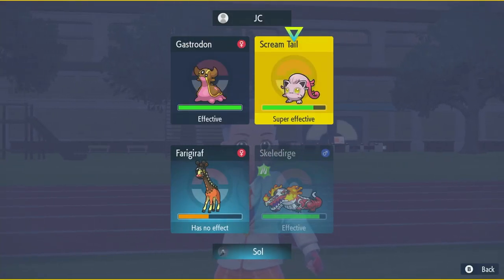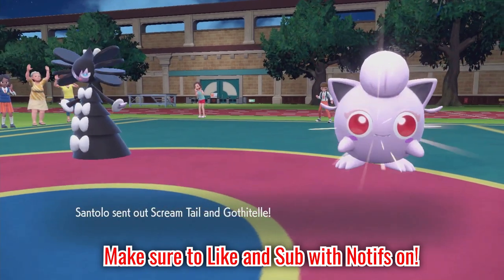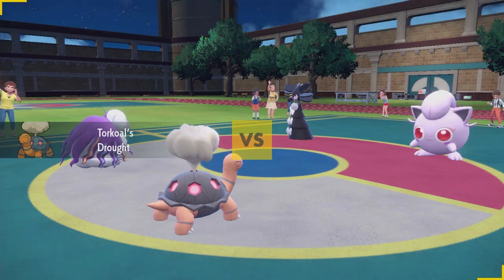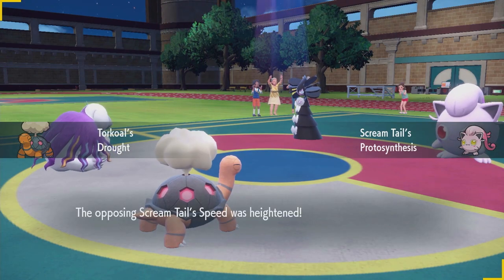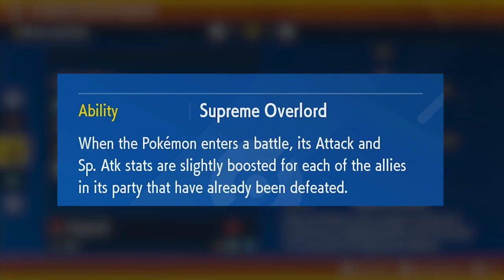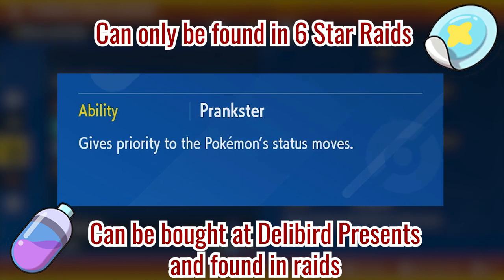To start building a Pokemon, you must have it undergo EV training — taking those 510 EVs and distributing them to its stats. This can be done at any level because gaining experience through leveling up doesn't provide any EVs; they must be obtained through specific methods. Before covering those methods, it's worth noting that every Pokemon has an ability that helps it during battle, and you can change a Pokemon's ability with an ability capsule, or use an ability patch if you want the Pokemon's hidden ability.